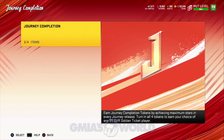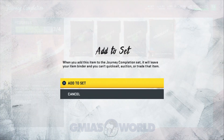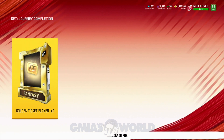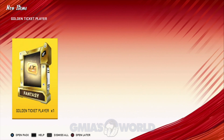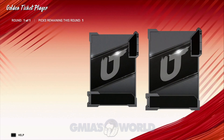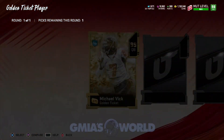We're going to go into the set, place the token in, and get our pack with an auctionable golden ticket. This is what I want you guys to understand — it's very, very important. When you go ahead and get this fantasy pack, whatever card you pick, understand you can wait it out. However you want to do it, it doesn't matter. However, just understand that you should be going after the most expensive card.